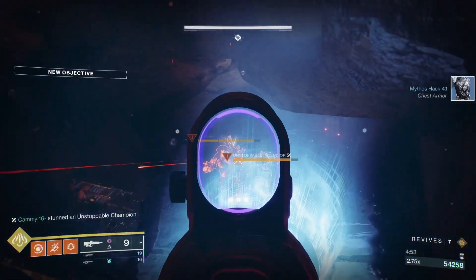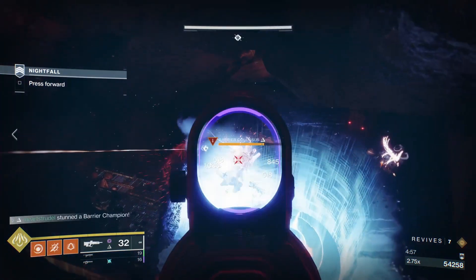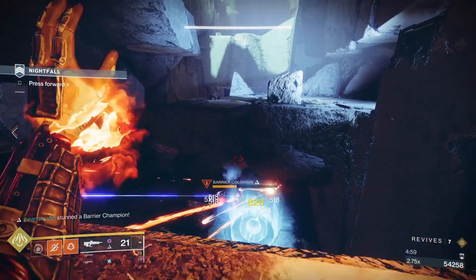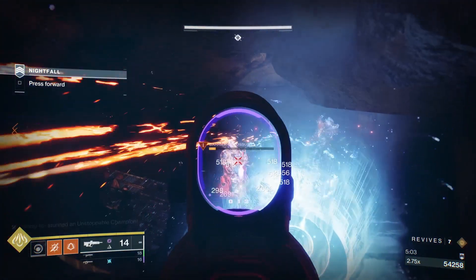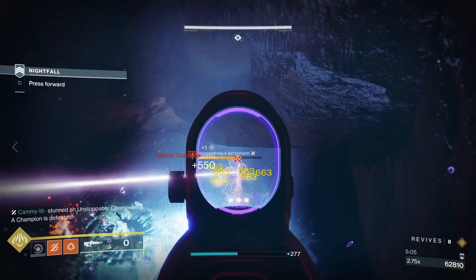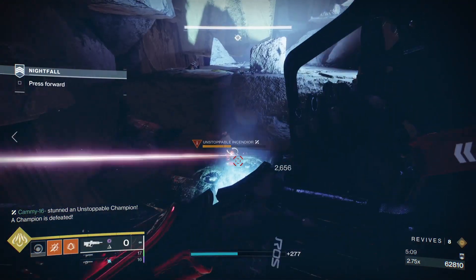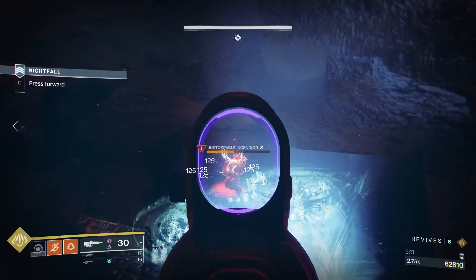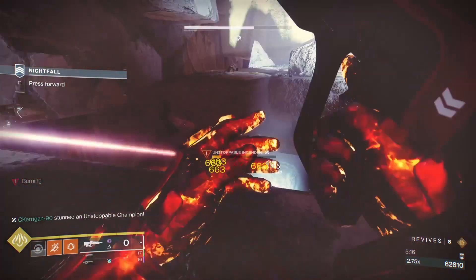Once you've taken out everything up top, focus these last two remaining champions down below to get that Platinum score. There's going to be a barrier and an unstoppable down here. Rain fire from above — use your Wither Hordes and your Revitalizing Blast stuns to take these two out effectively, then move right on to the next area. They can't really do much damage to you from down there, so it's pretty simple.